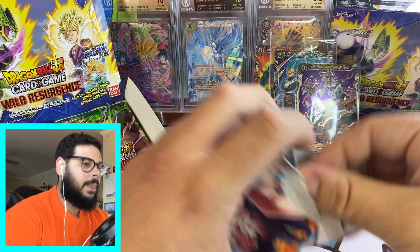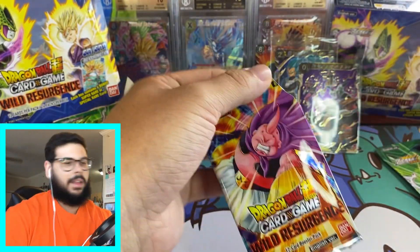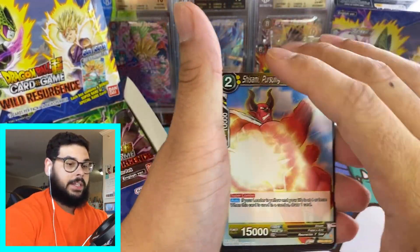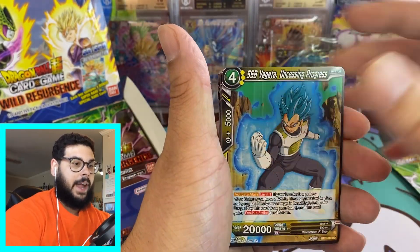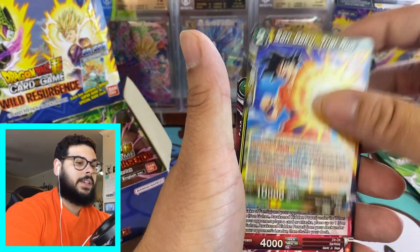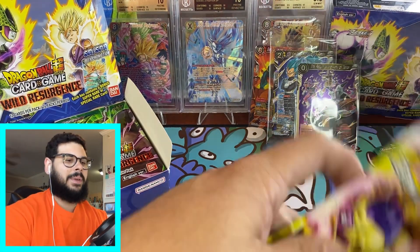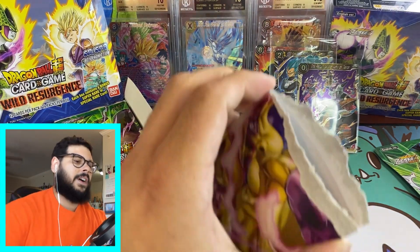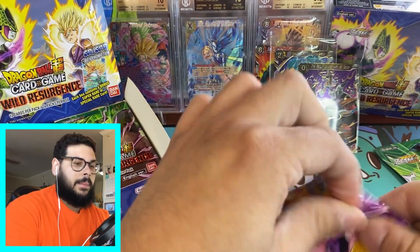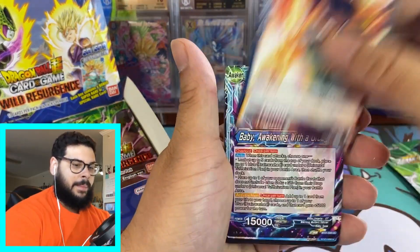Let's see if wifey has the hot hands. Bulma, Hercule, Android 18, Training with Weez, Bulma — nothing there. Now, what is your chase card? A lot of people's chase card has been the Shenron, and other people's has been the Goku Secret Rare. If somebody tells me their chase card was the Mechabura, I will not believe them. The Mechabura SCR is probably the least expensive one — if it's not super powerful in the game.